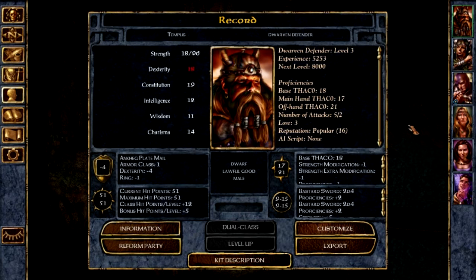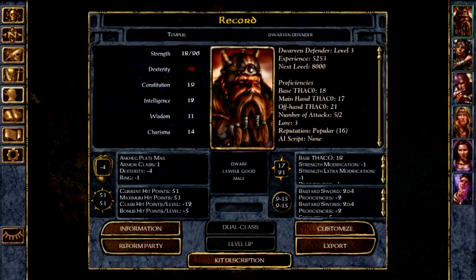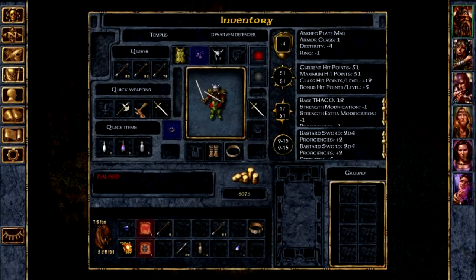It's absolutely insane. You've got this special ability from Dwarven Defenders — it's like a defensive stance — and basically it just makes you even more difficult to kill, except that it makes you pretty slow as well. So I'm extremely tanky.